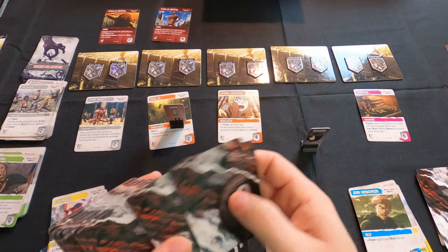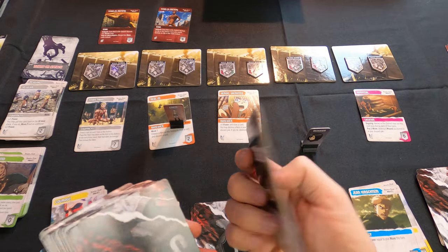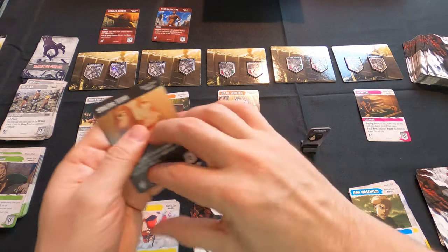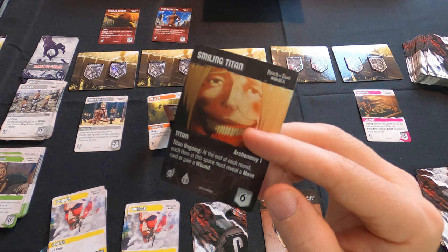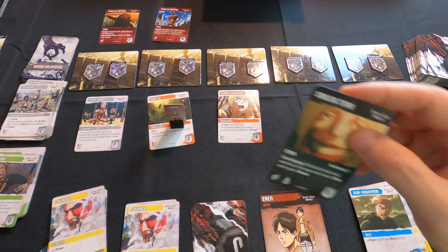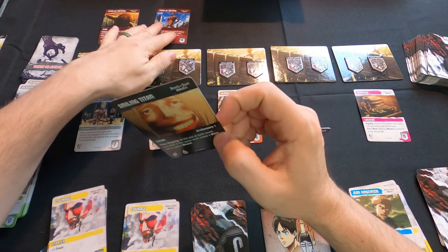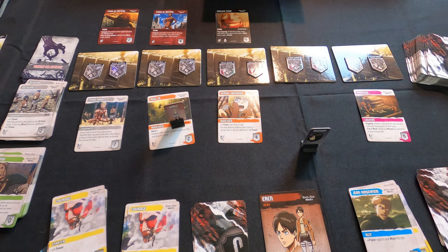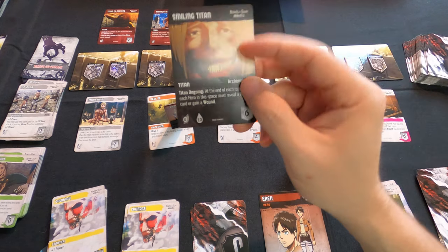The gameplay is the same every round, so let's skip ahead to an arc enemy titan to show you what that looks like. This is the Smiling Titan — it would have appeared way down the line, about ten cards in. At the end of each round, each hero in its space must reveal a move card or gain a wound. When this arc enemy titan gets flipped from the deck, it goes to the next available space on the outside just like a regular titan.